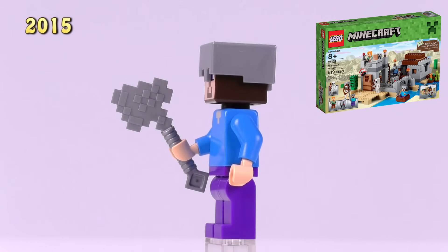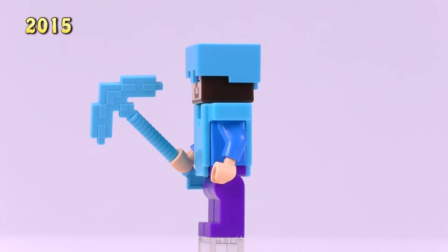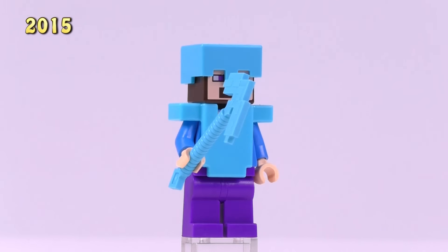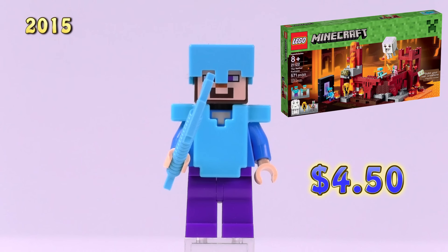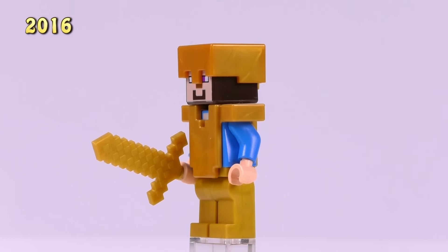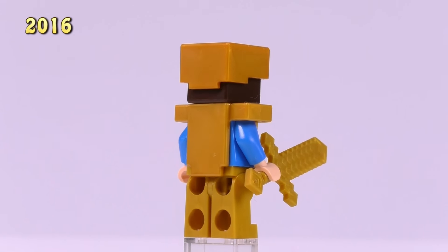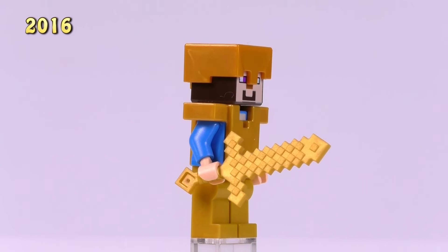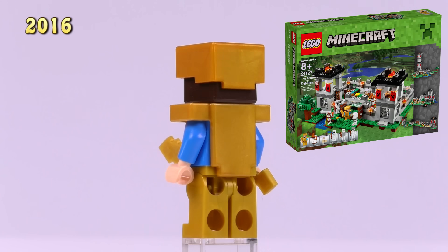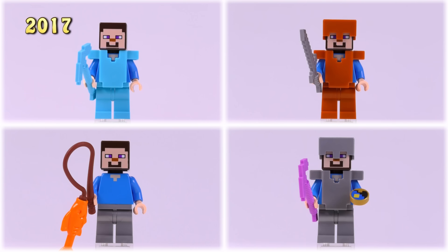2015 came out with two more Steves, just different combinations of armor. First is Steve with just a helmet, appearing in the Desert Outpost set - two bucks. Then here he is again with diamond armor but without the diamond leggings, from the Nether Fortress set - four dollars fifty. And here's one of the most expensive Steve figs: Steve in full gold armor including gold leggings, from the Fortress set, at eight bucks.